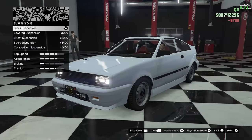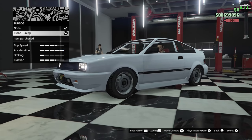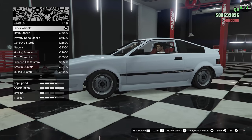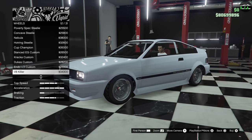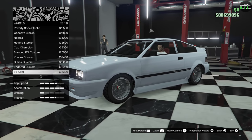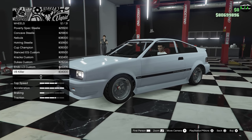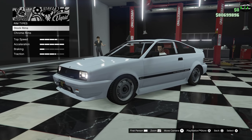Suspension — definitely going to slam it all the way. Transmission. Turbo. Wheels. For this one, we're going to go to the street category. These are basically the size of tuner wheels, but they have more of a deep dish to them, so I think they kind of look a lot better than the traditional tuner wheels that we see here.